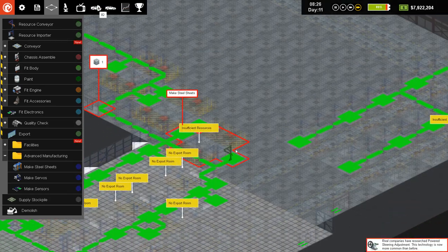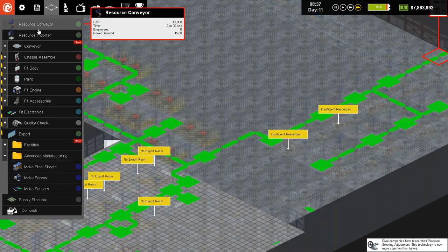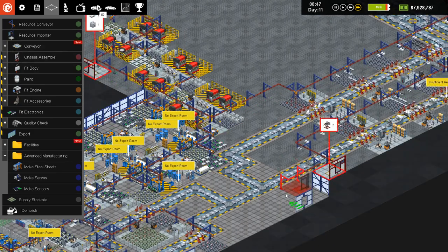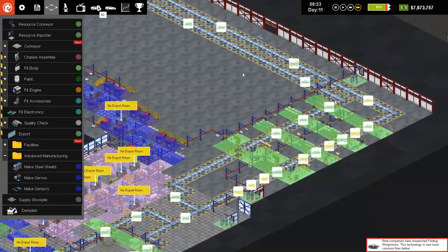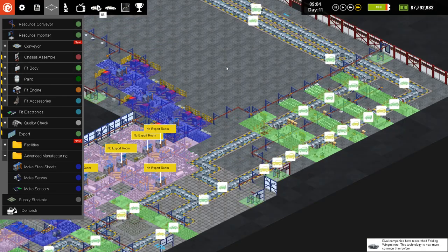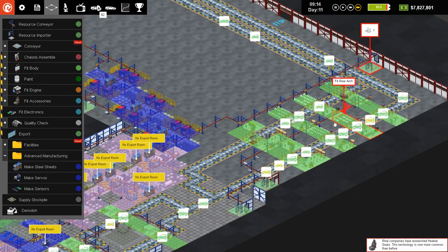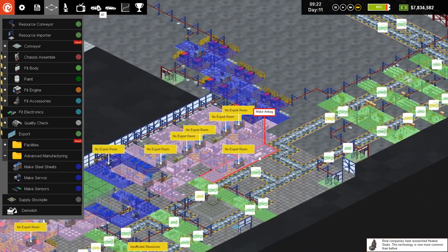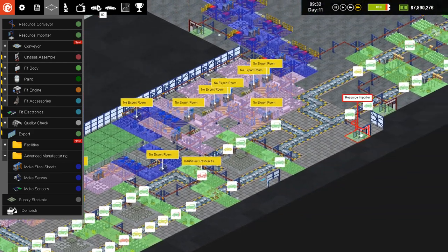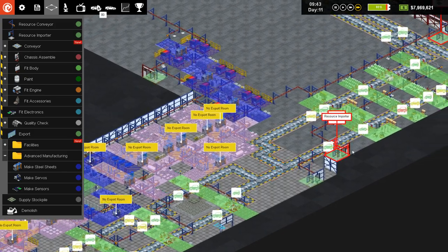Let's connect that up — and we're gonna put another resource importer here, and that will balance out the demand there pretty easily. There we go, balances out pretty easily. So now no more waiting for things over on this side. We still can't manufacture our own arches, which is kind of a drag. Things are moving pretty smooth through here — definitely not getting any choke point there.